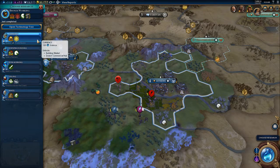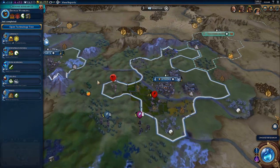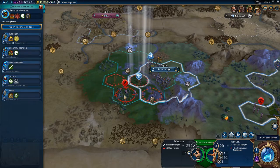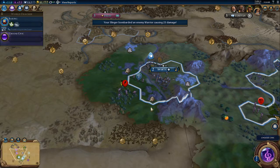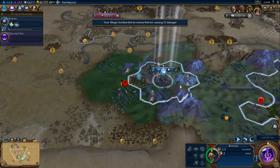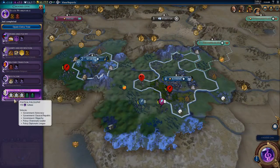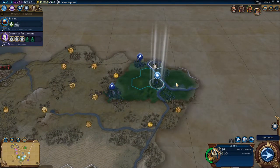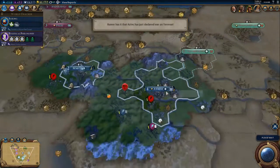Let us take some cards — wheel, maybe. Someone's completed Stonehenge. Could we find any resources with our current units? Please.